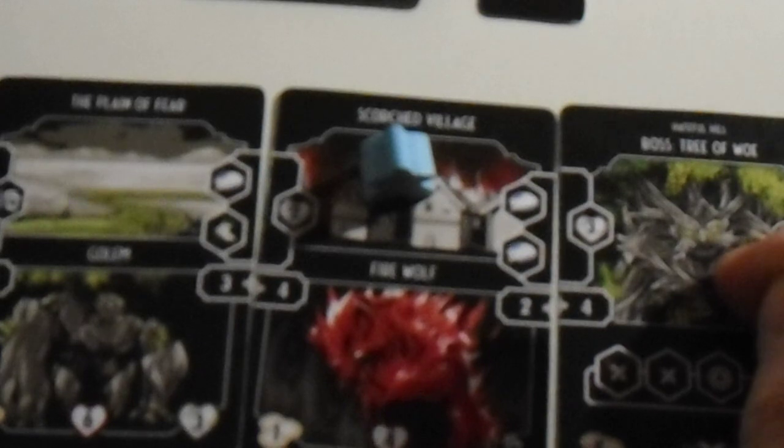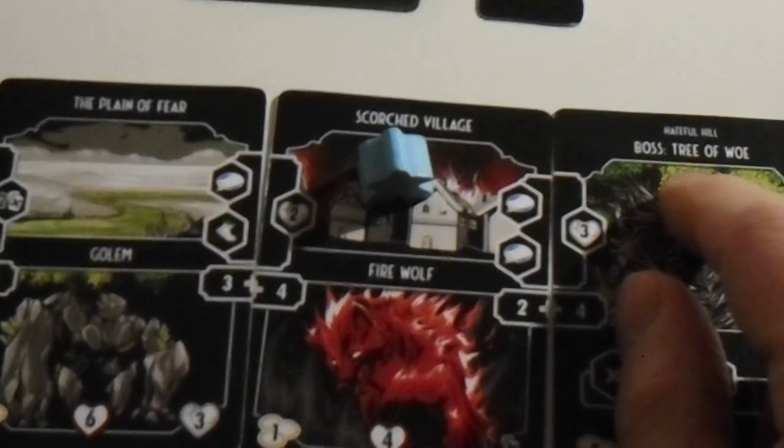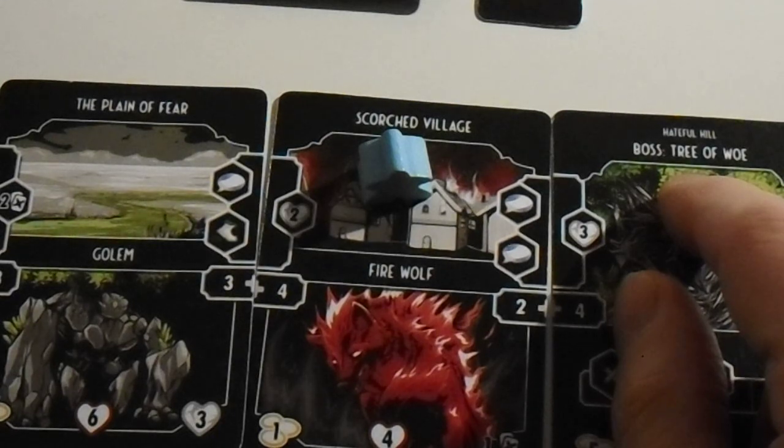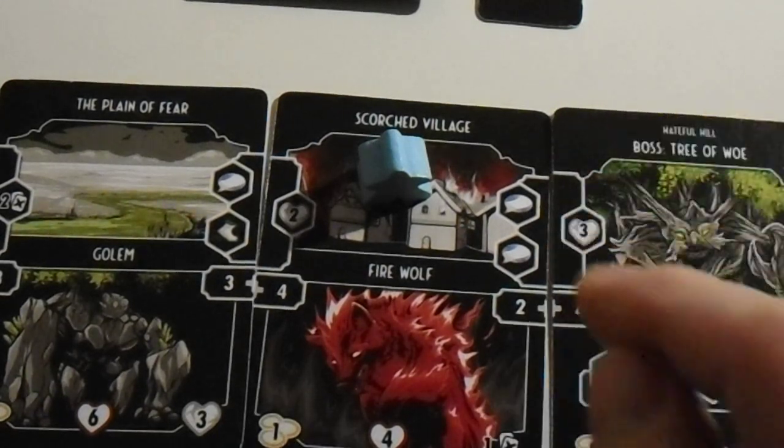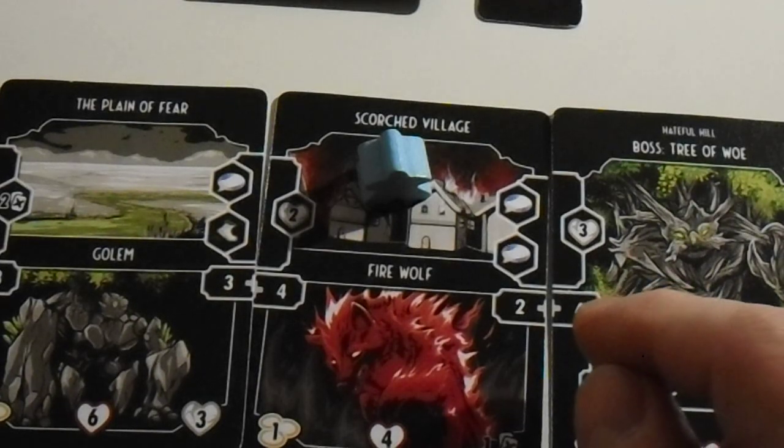We arrived at the Scorch Village. We added a new card which is the first boss and we decided to discard a merchant token. We have two merchant tokens. We draw three cards from the item deck, because now is as good a time as ever. We have ten gold.